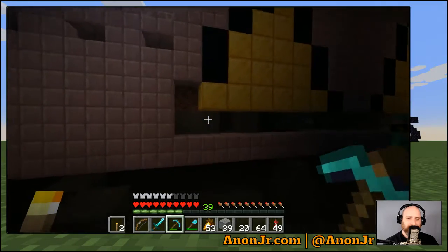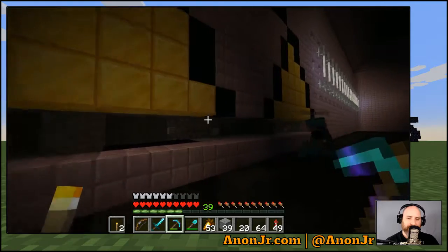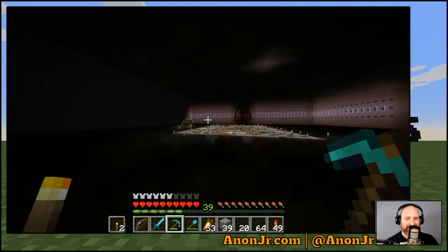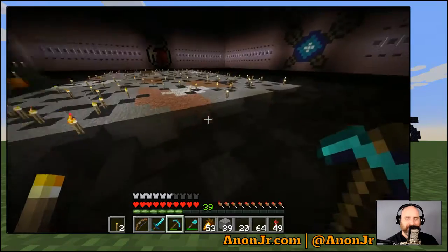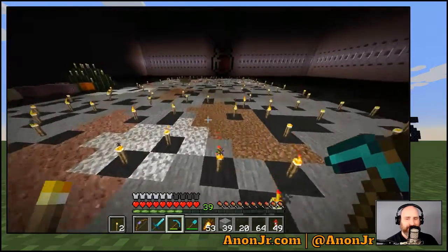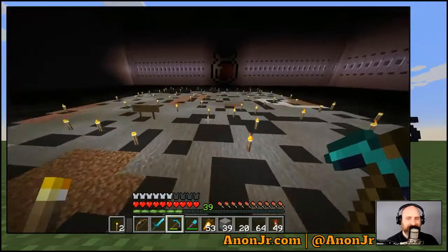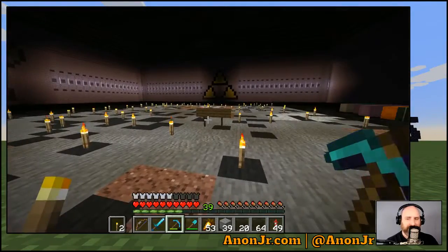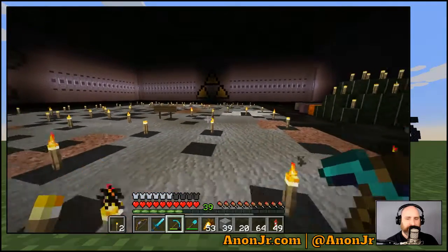White glass with lava behind it, or yellow glass with lava behind it — that'll give you your lighting. Yeah no, I think that's the wrong kind of lighting. As long as you don't break the glass.